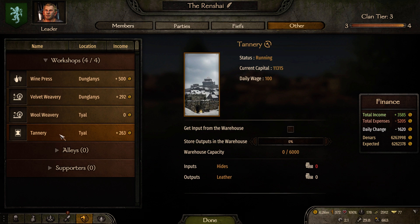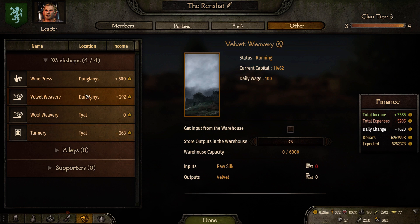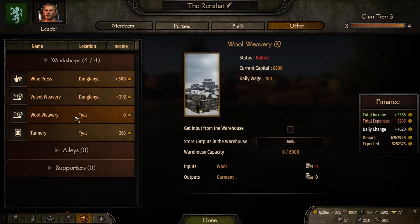The tannery that I bought at the same time in the same town has been producing regularly, non-stop. In fact it's got surplus capital. This one has surplus capital, this one has surplus capital, but this one — there's no explanation for this, unless there's an oversight somewhere. Anyway, let's go over all the details.